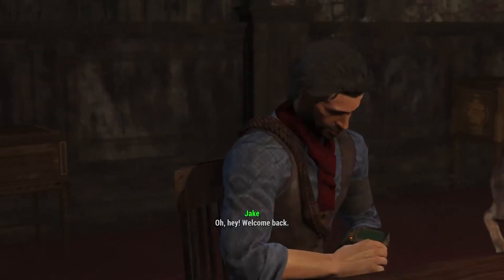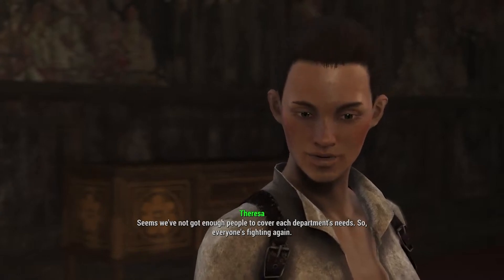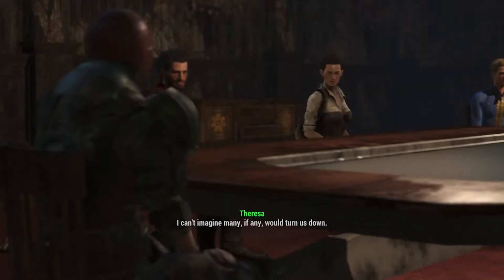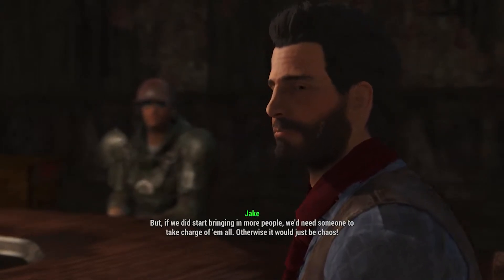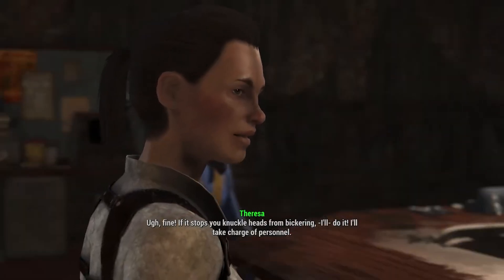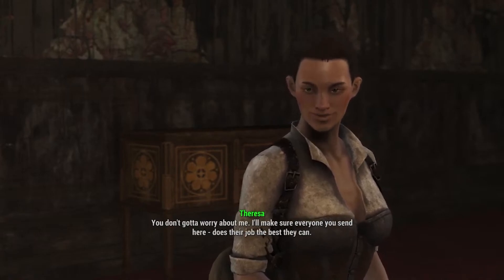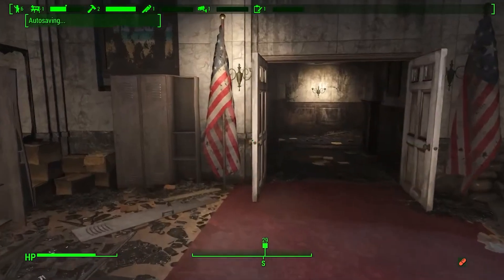In-game dialogue plays out about a staffing shortage: it seems there aren't enough people to cover each department's needs, so everyone's fighting. A suggestion is made to stop bringing in more people and instead reassign personnel already in settlements. Someone volunteers to take charge of personnel management to stop the bickering. The next objective is to talk to Jake.